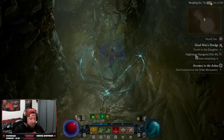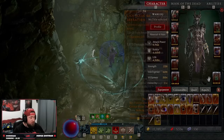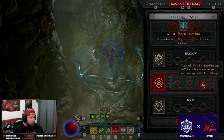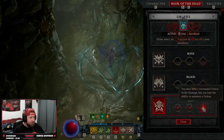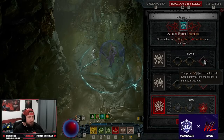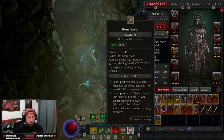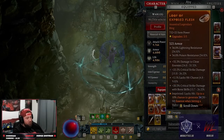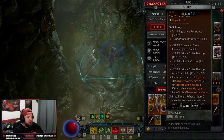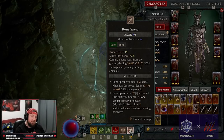That is the build — Bone Spear Necromancer with malignant hearts. We have rubies in armor slots and emeralds for more crit strike damage. In our Book of the Dead we sacrifice everything: Skirmishers for crit strike chance, cold Mages for increased damage to vulnerable enemies, and Iron Golems for increased crit strike damage — though Bone Golem for attack speed is another option. After switching to Iron Golem the damage is much better. I can't wait to drop Exposed Flesh and swap to Accelerate since we crit so much. Like the video, comment below, subscribe if you're new, and as always stay gaming!